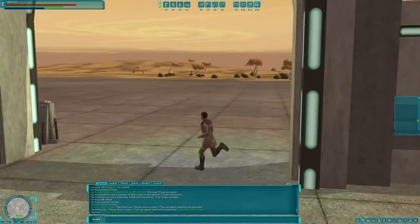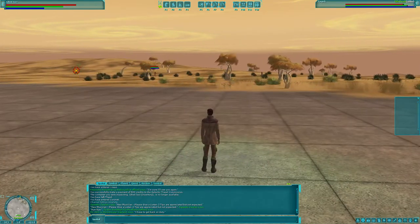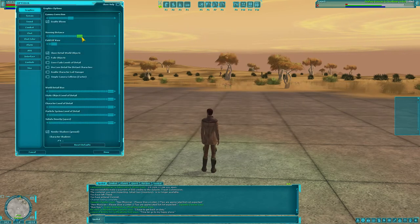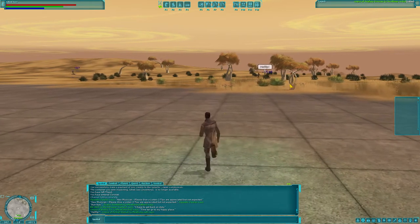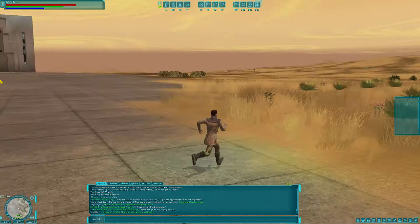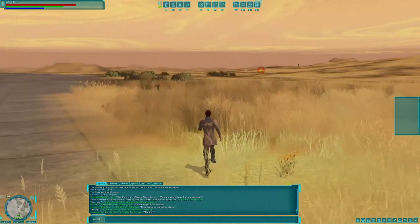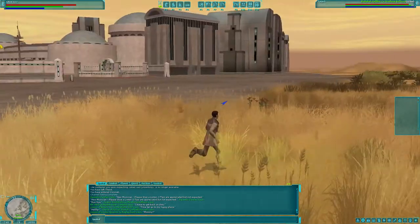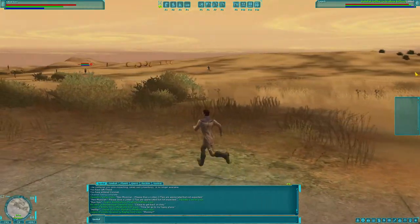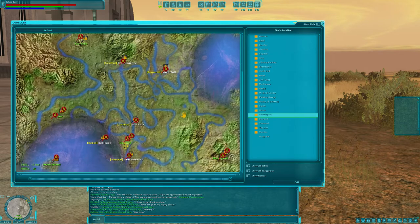There's the desolate wasteland of Corellia. A few players out here. NPCs are where you would expect them — the meat lumps, you'd expect them to be there, and there they are. View distance isn't immediately showing us anything unusual, but it's not showing us anything disappointing either. Oh, there's New Destiny — apparently that's like the flagship city. We'll just run down there, it's not that far.